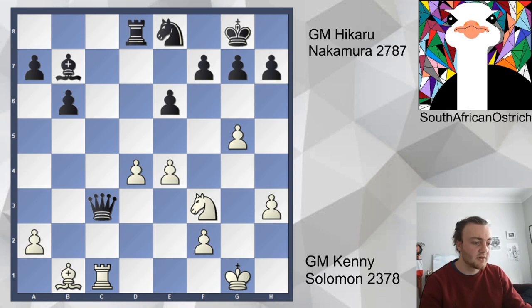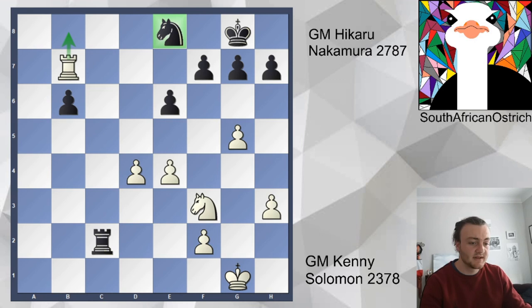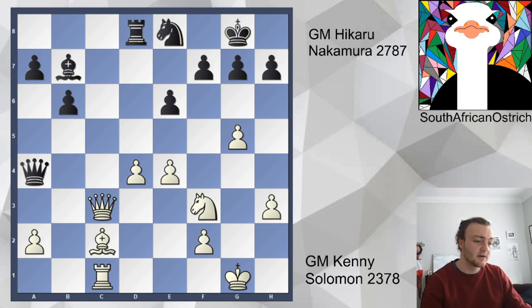Hikaru doesn't want this draw, so he goes queen a4, which allows bishop c2 with tempo. Kenny is being a bit tricky — he wants Hikaru to take and then go into a line that walks into a concrete draw. Rook a1, and now you need to go rook c8 to hold on to material. If you're not careful and take the bishop, you've got more issues than white has, this pawn is also dropping, and finally the majority is being felt. This is actually Kenny's very deep idea with bishop c2 — a great move. But Hikaru doesn't fall for it.